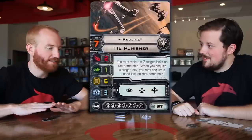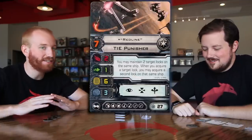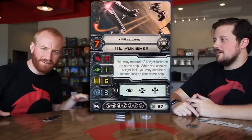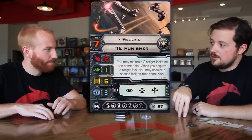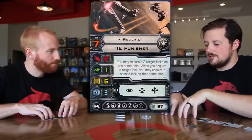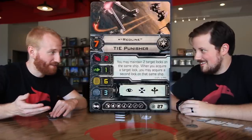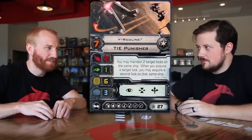The TIE Punisher really is designed for exactly what its upgrades suggest — it's supposed to be shooting stuff and dropping bombs, it's not doing anything else. That's why the two attack doesn't matter at all: it should never really be attacking. Running two different high-quality missiles that cover different edge cases — good against a swarm, good against a big ship — with a munitions upgrade to get two shots on each means you're kind of ready to go. You just have to make sure this guy does not die. Three shields and six hull is reasonable — you should get a couple of shots off for sure.